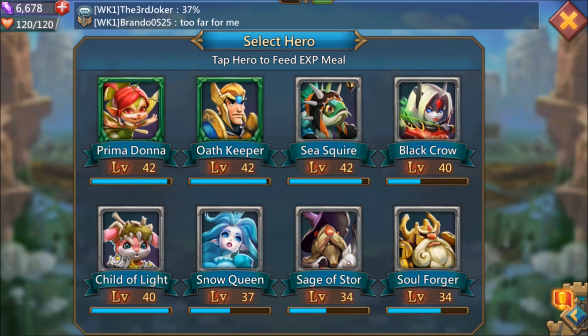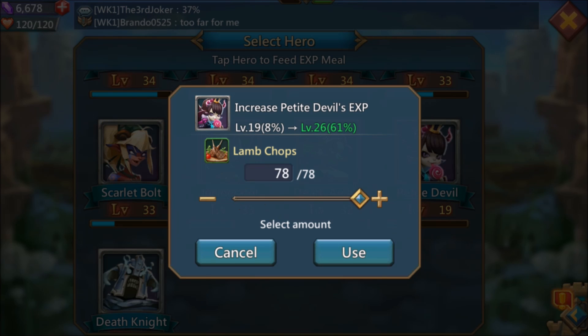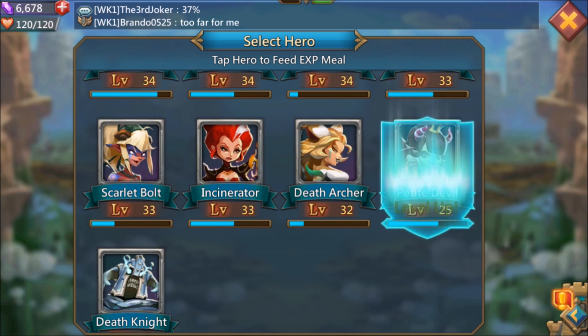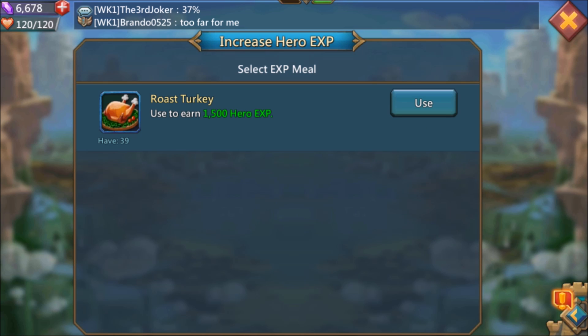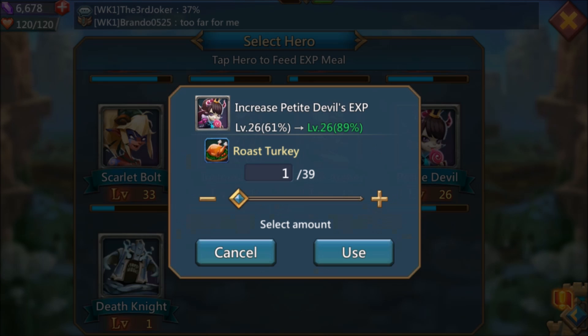Let's go ahead and use the lamb chops. She's level 19 — this will take her up to 26. Level up, level up — 19, 20, 21, 22 and 26. Those roast turkeys are my big experience items, 1,500 hero XP each. Let's see, this should take her pretty high — okay, 33. Not too bad.